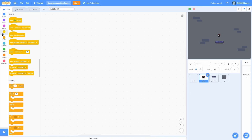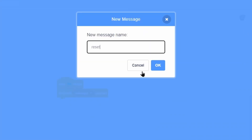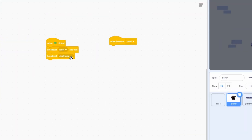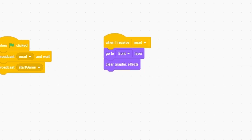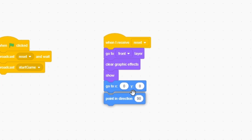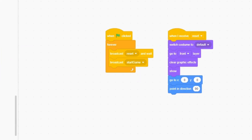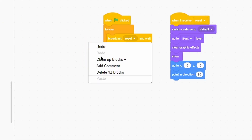To start the main gameplay loop, go into the player sprite, add a when-green-flag-clicked, then a broadcast-and-wait block set to a new message called 'reset', followed by a normal broadcast called 'start game'. Then add a when-I-receive 'reset' block. This setup will reset everything, then repeat until a condition is met, and restart - though for now we won't add a condition yet.